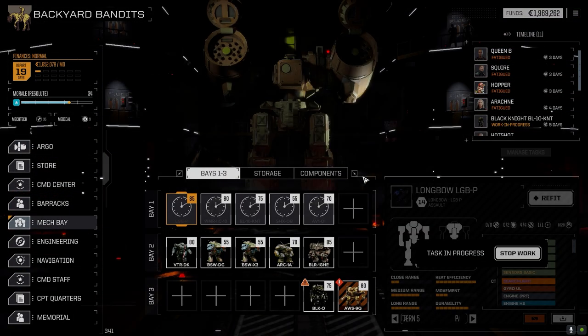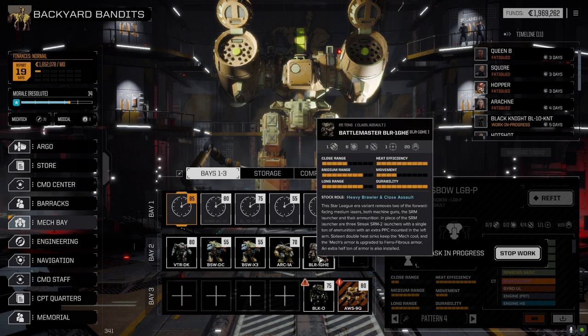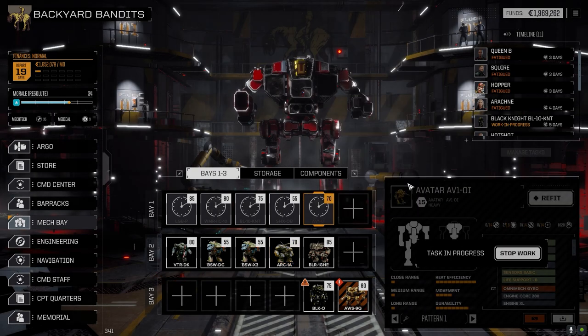I made a couple of modifications to the lances. I'm going to put the Battle Master for now in the second lance. The Archer - I pulled the Tactic Support B out of the Avatar because I changed it and dropped it into the Archer. The Avatar has been changed - all its LRMs removed. We've got a Gauss rifle in one arm, three clan SRM-6s in another arm, the heavy MRM-10 in another arm, two built-in medium lasers, plenty of ammo, and a searchlight.